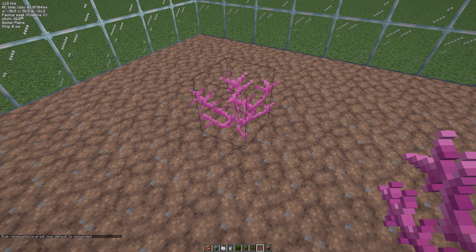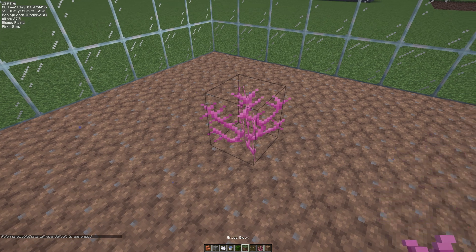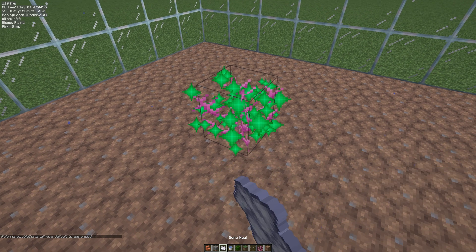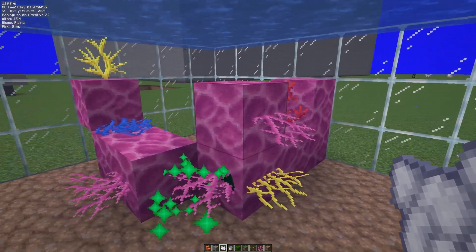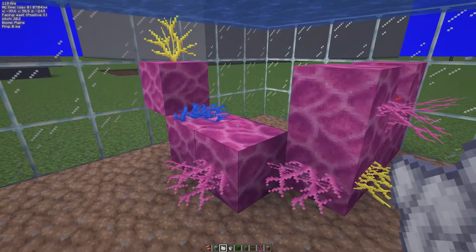We're now in expanded mode. This allows you to grow coral whatever biome you're in, so again all you need to do is bone meal it. That allows you to create some pretty cool farms and means you don't have to ruin your warm oceans.